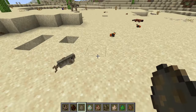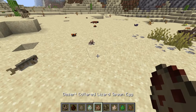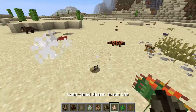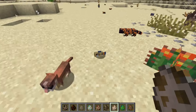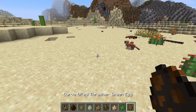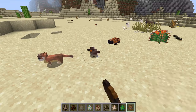We have a Gila chub — that's what you're called? We saw the prairie fence lizard — we've seen a lot of your kind. Another lizard, another fish. What is that? It's a weasel — I've never seen a weasel in a mod. I've seen a ferret, but I haven't seen a weasel.